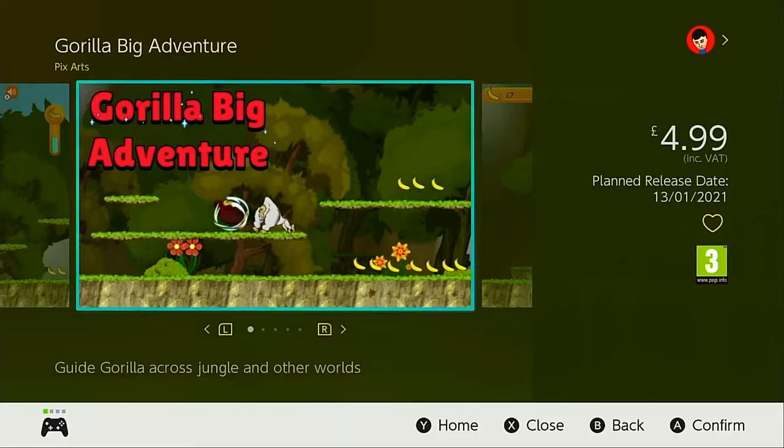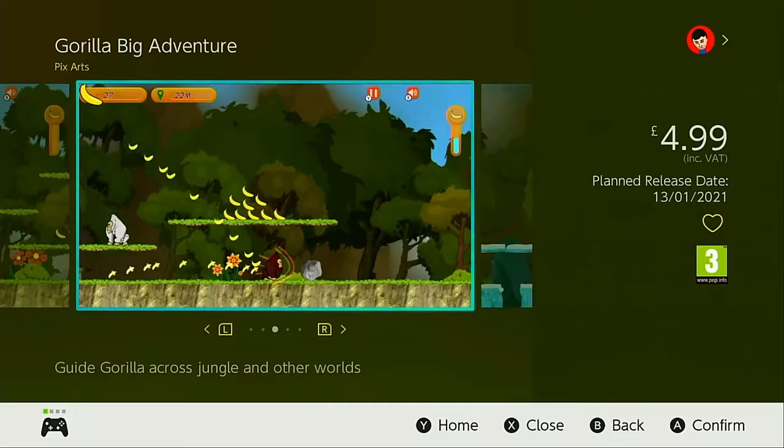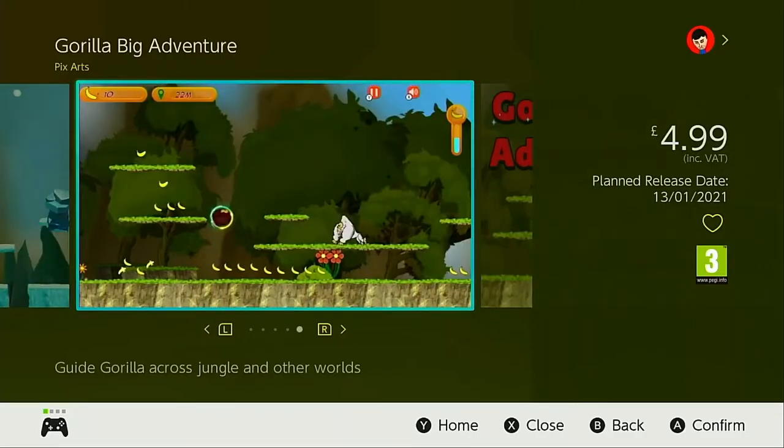How's it going, star seekers? Welcome back once more to the channel and welcome to another asset flip warning video. Today we're going to be taking a look at a game called Guerrilla Big Adventure by those fantastic developer slash publishers, PixArt.